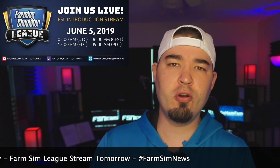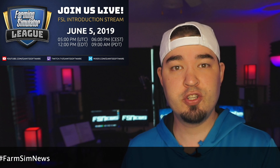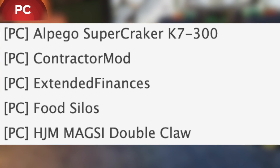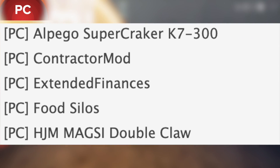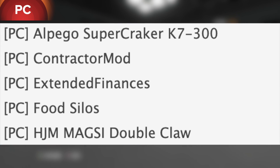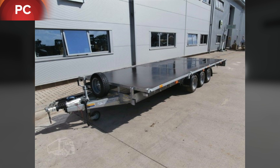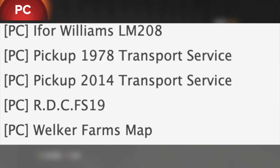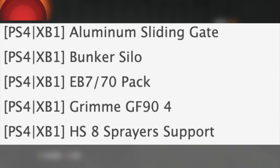Let's check it out. In testing for PC we have the Alpago Supercracker K7 300, an update to the Contractor Mod, Extended Finances, Food Silos, the HJM Maxi Double Claw, the Williams LM 208, the Pickup 1978 Transport Service, and the Pickup 2014 Transport Service. We already have the 2014 so I imagine these are going to be updates, RDC FS19, and Welker Farms map.